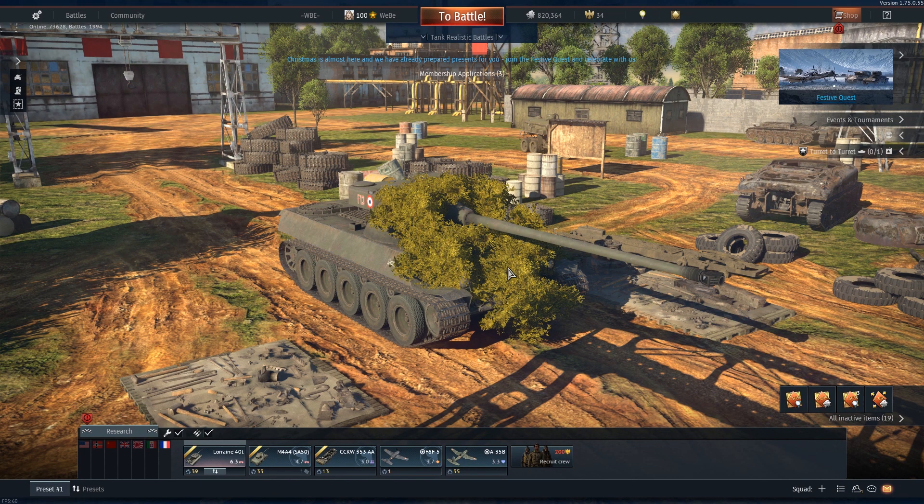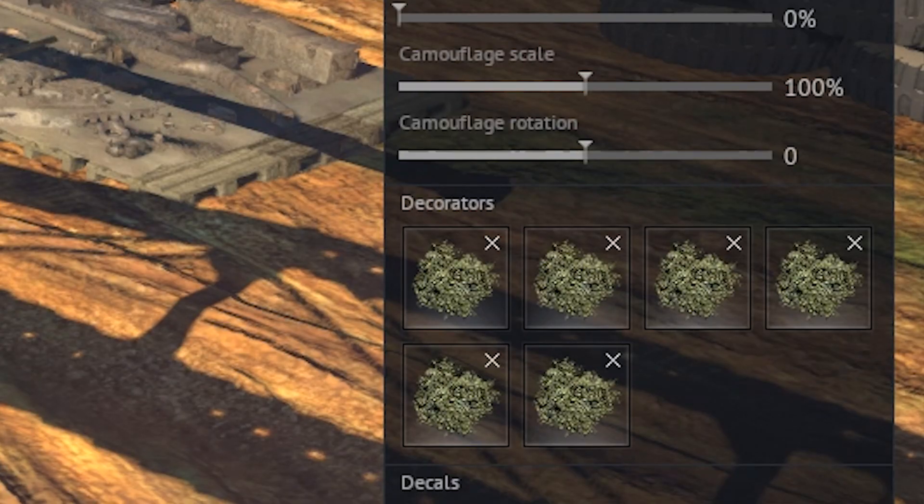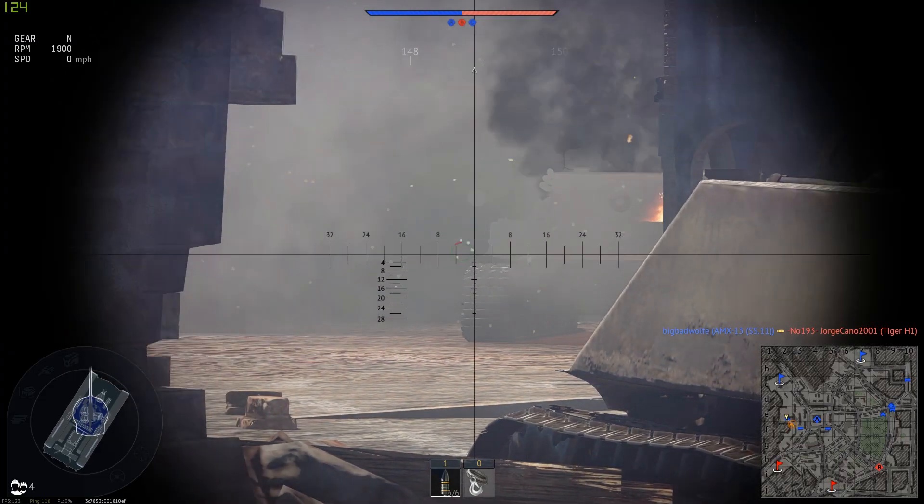To set up your bread launcher, add bush, then grind for artillery — more bush. Then make sure the Lorraine is the highest BR tank in your lineup, because lol tiger wants.